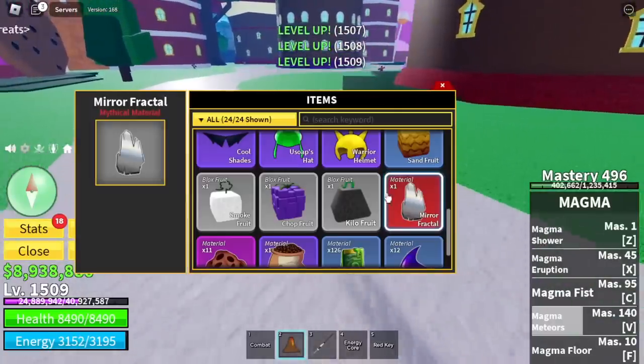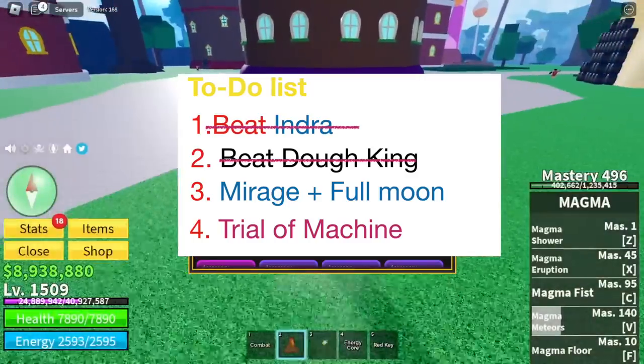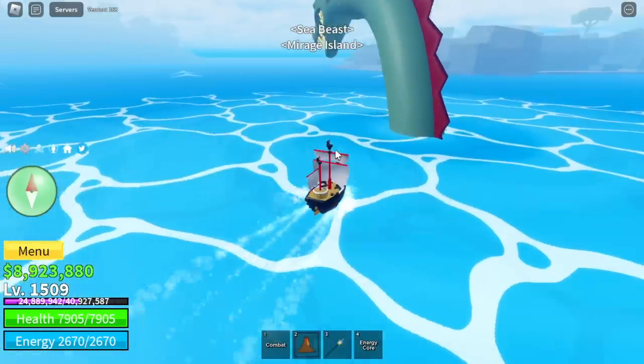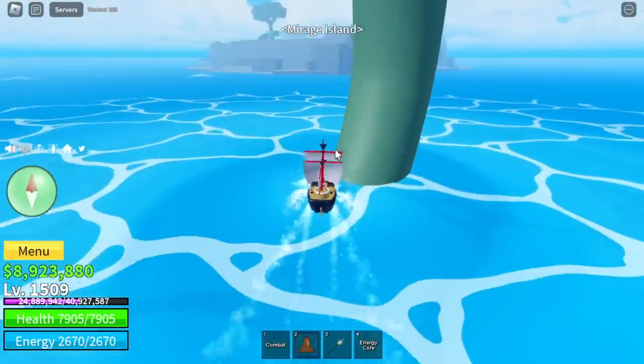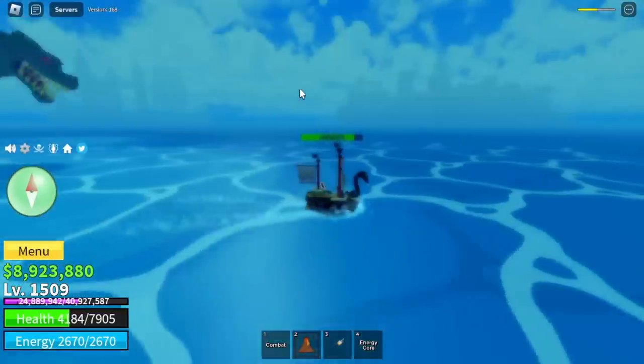Let's check our to-do list — Number 3 is Mirage plus Full Moon. This is really hard. But we were able to summon Sea Beasts with the Mirage Island. We were able to summon it, but not in a Full Moon.